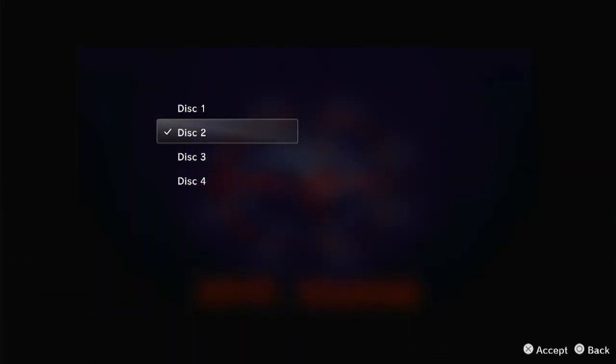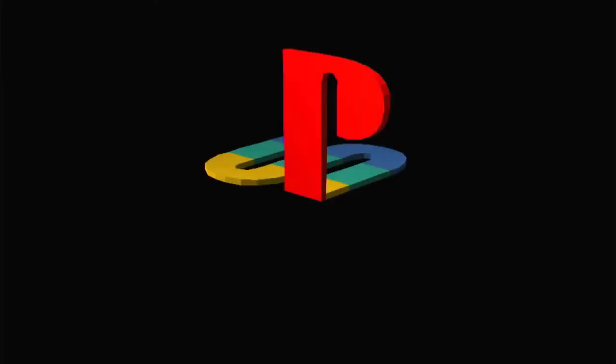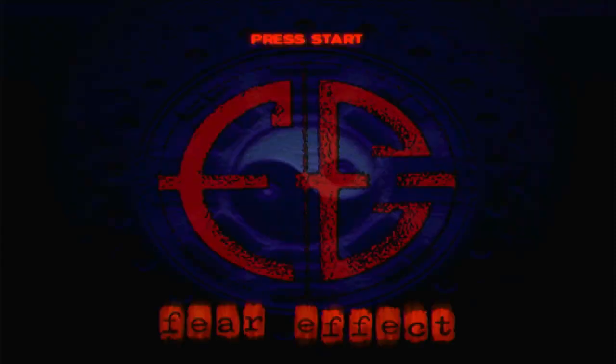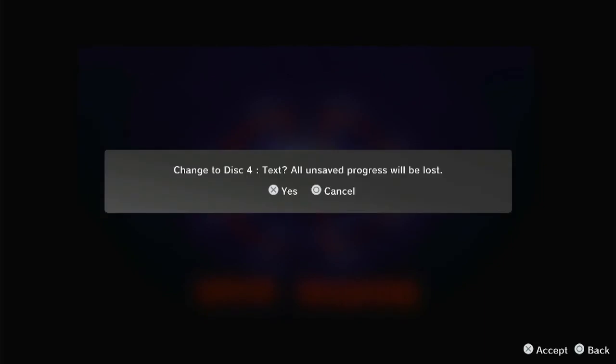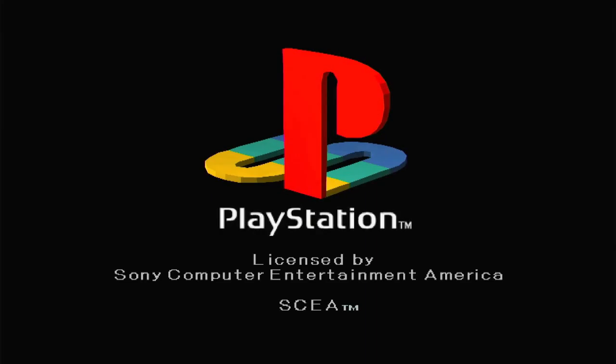Since we didn't finish playing disc one, it asks to insert the first disc — which is not a bug and pretty much normal behavior. So I hit Options, Change Disc, and this time go for the third disc to see if it's loading. Yes, the third disc is working as well. Again it asks for the first disc. This time I insert the last disc, disc number four, to load. Disc four is also loaded successfully, which is great.